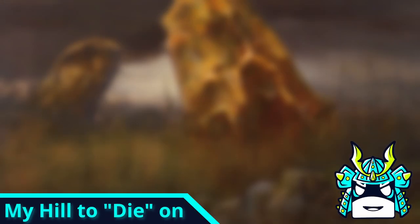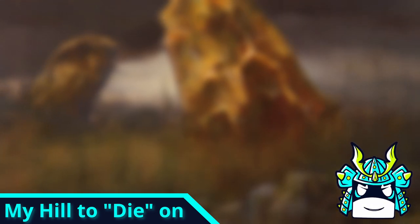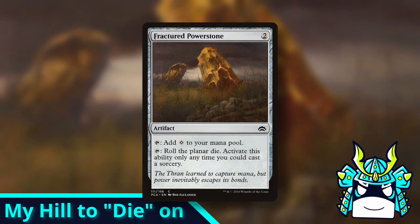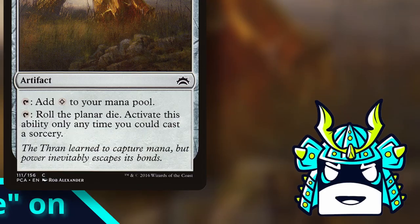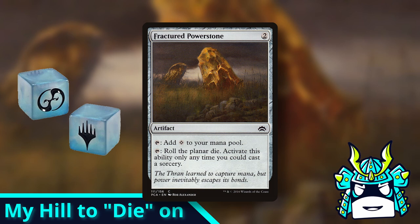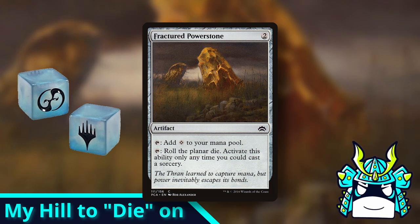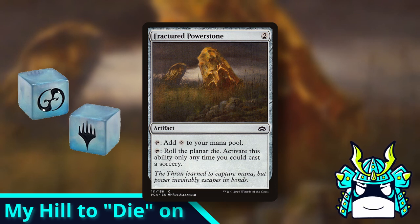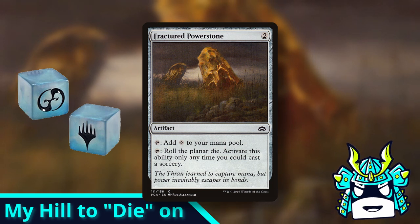Our last card today is one that almost nobody plays in Commander, despite the fact that it's actually kinda good and can go in literally any deck. Fractured Power Stone is a 2 mana rock that also lets you tap it to roll the Planar Die. For those of you who don't know what a Planar Die is, it doesn't matter — you use it when you play Planechase, and nobody has ever actually played a game of Planechase. A Planar Die has four blank sides and two sides with weird symbols on them. The symbols don't mean anything in a normal game of Magic, so rolling a Planar Die effectively does nothing.